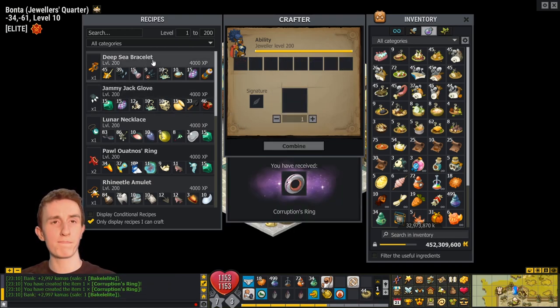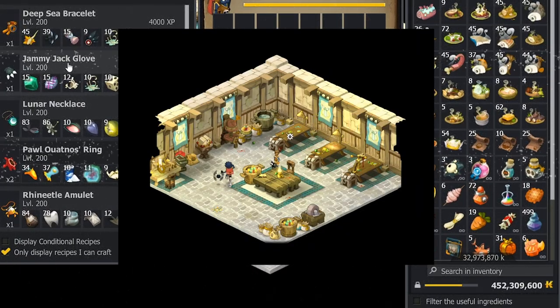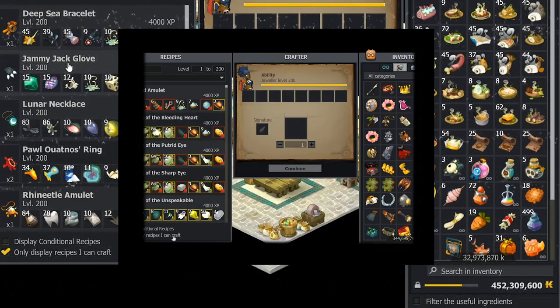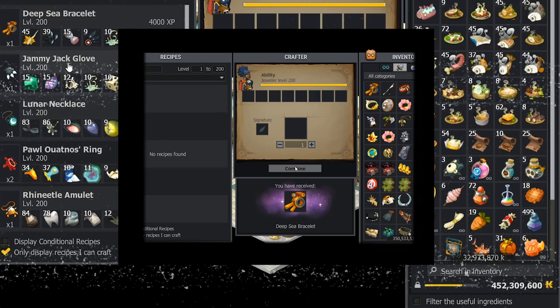Deep Sea Bracelet — yes, I do need a Deep Sea Bracelet. However, the Almanac has now ended, and this is going to be a very sad craft. No 15% there.